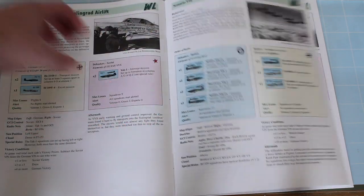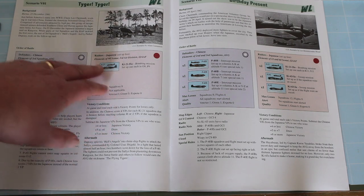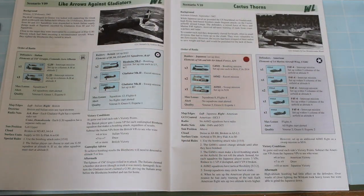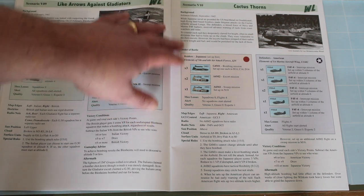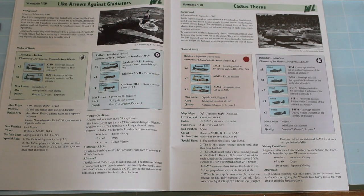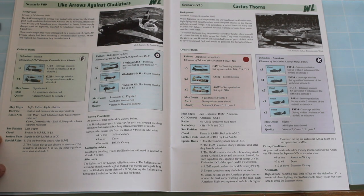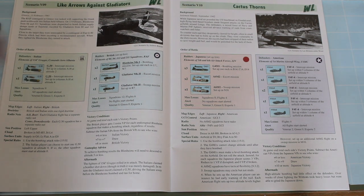They vary from beginning scenarios that are just a couple of planes — counters — so a squadron against two flights, through to much larger numbers of counters. The scenario layout is very clear. It's very clear what counters you need to use, any special rules, or the specifics of the scenarios, and there's a great piece of historical context as well, which I thought was brilliant. I've played roughly two-thirds of the scenarios now, and the scenarios that use fewer counters are obviously much quicker to play. This is a game you can comfortably set up and play in an evening — some of these scenarios with fewer counters comfortably play in under an hour.